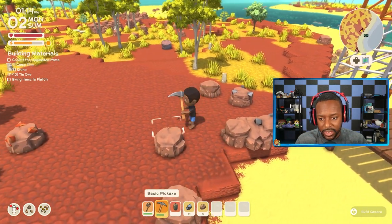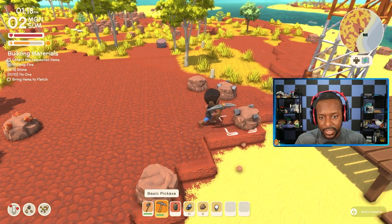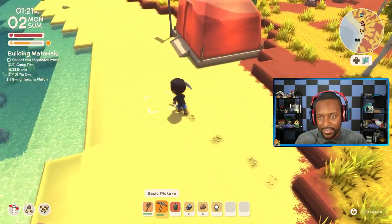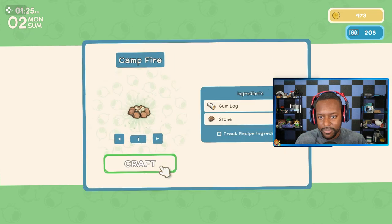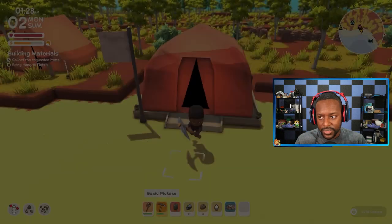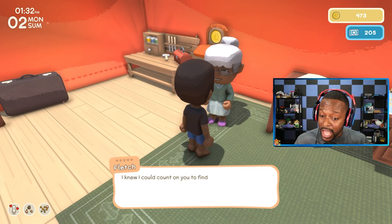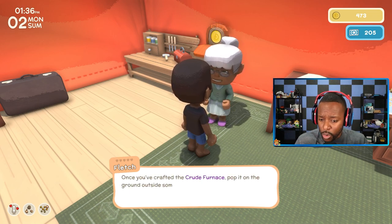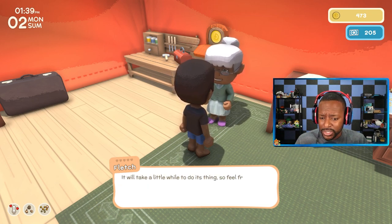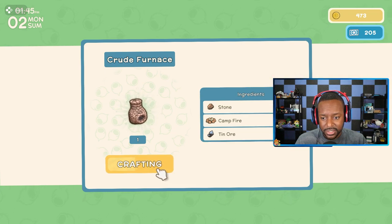All right, so we have more stone — let's pick that up. I also got a quartz. I think I have enough stone to make another campfire. Let's make another campfire. I go to the crafting table — bam, nice! So we've gathered the campfire, tin ore, and stone. Let's go talk to Fletch and give her the materials.